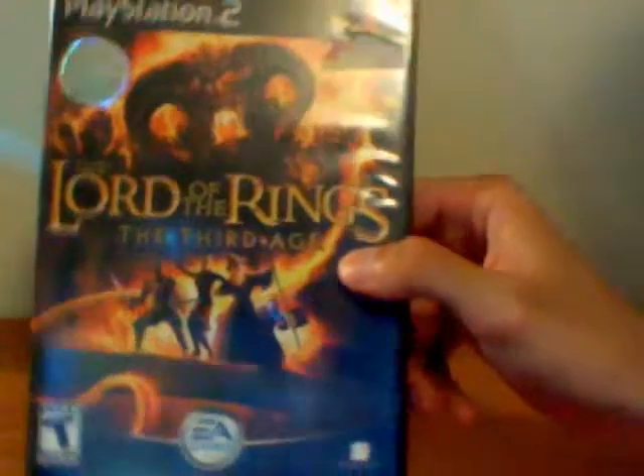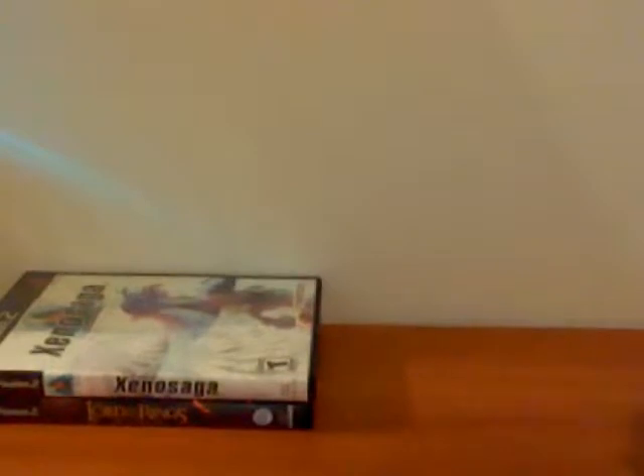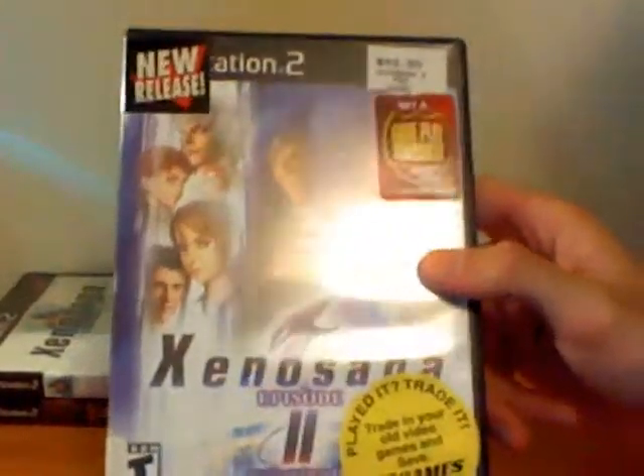Lord of the Rings: The Third Age for the PlayStation 2 — everything's in there, that's cool. But this is Xenosaga without a manual. It's got stickers all over it. Xenosaga 2, Episode 2 — it feels complete.